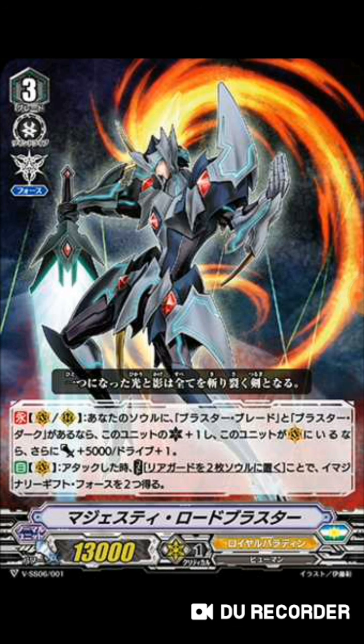For his skill: Vanguard and Rearguard continuous — if you have Blaster Blade and Blaster Dark in your soul, this unit gets critical plus one, and if this unit is on Vanguard circle it gets 5000 power and drive plus one. On your opponent's turn you're at 18k base pretty much at all times, and you get an extra drive for pressure. If you have another Majesty Lord Blaster as rearguard, it gets a critical but doesn't get the power or drive.